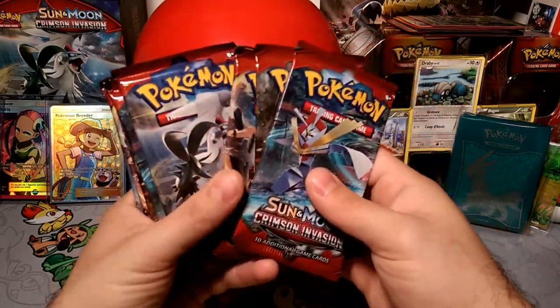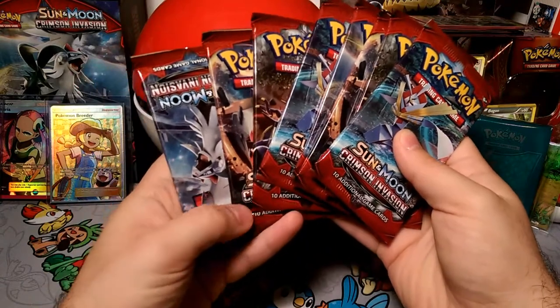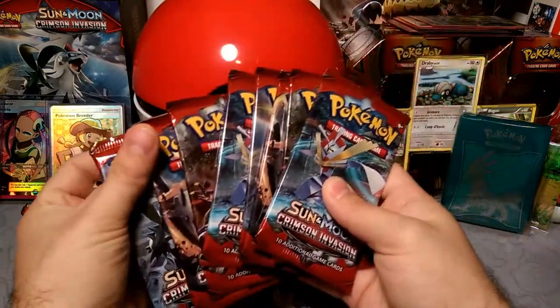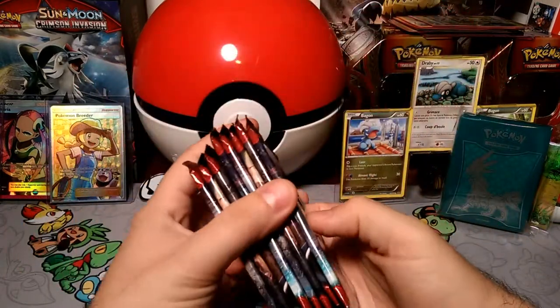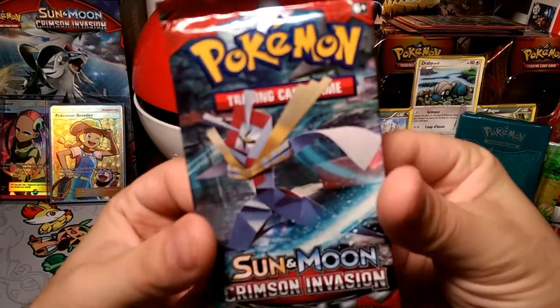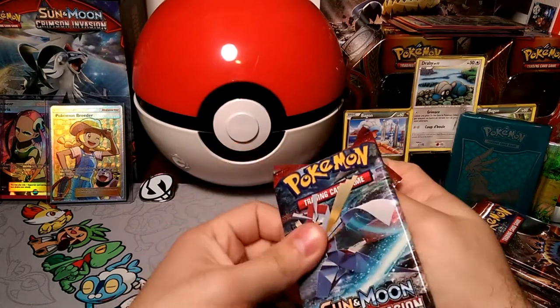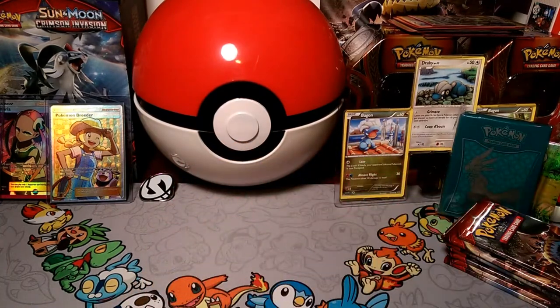We have Kartana, Guzzlord, Buzzwole, Silvally, Kartana, Guzzlord, Buzzwole, Silvally — so two of each art. Let's start with the Kartana — the Blade GX, the little origami. Don't want to get cut by you!